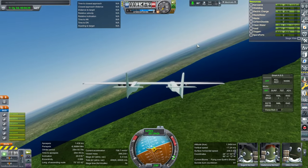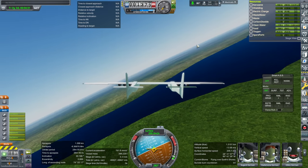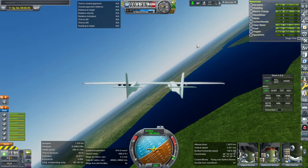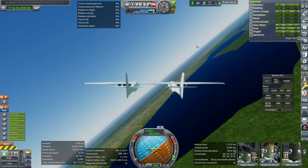While the wings have ailerons, they don't have air brakes, so if you want air brakes you'll have to add those. Then again, it doesn't take too much to slow it down.